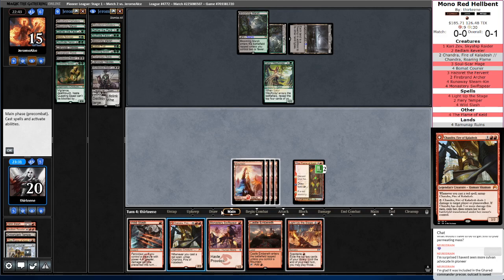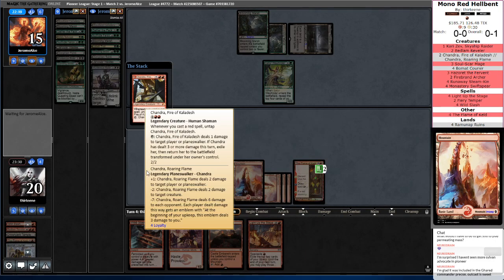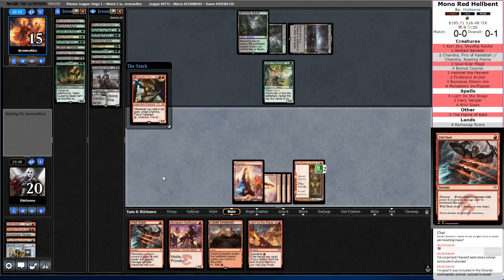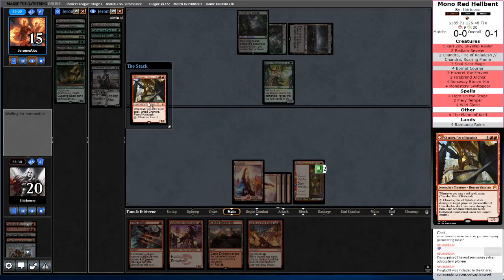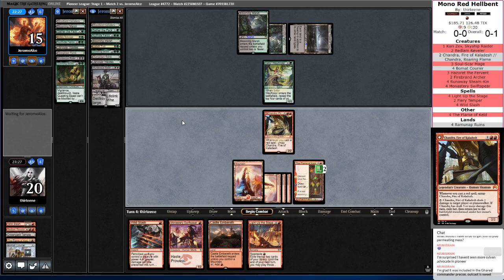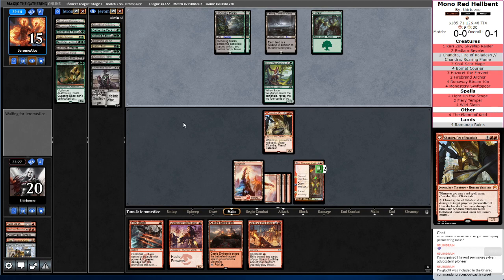We'll even have the Light Up the Stage to find a couple more one-drops — that just sounds amazing. This untaps whenever I cast a Red Spell, so I can actually Swift Spear next turn. That means I get to leave up Wild Slash for anything that might come down. Pause to read Chandra — you don't see this Chandra much. This means I get to hold up Wild Slash. Then we have at least three triggers here, which means we'll be flipping her. Three times three is nine, so if we Wild Slash our opponent's face next turn we'll actually be super close to just killing them.